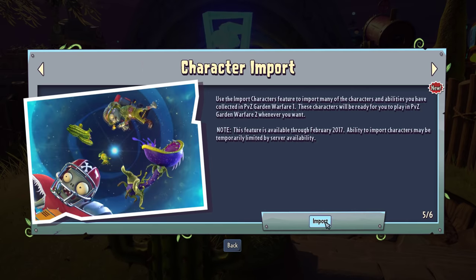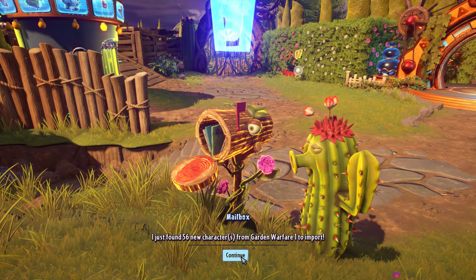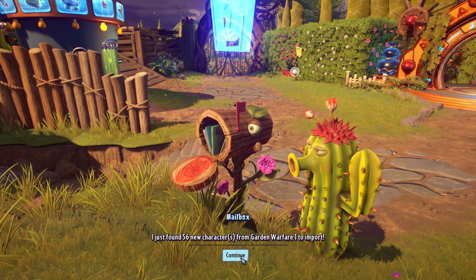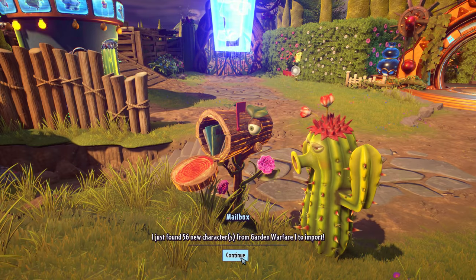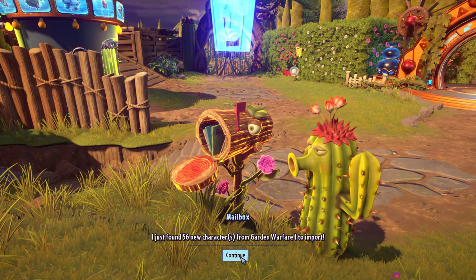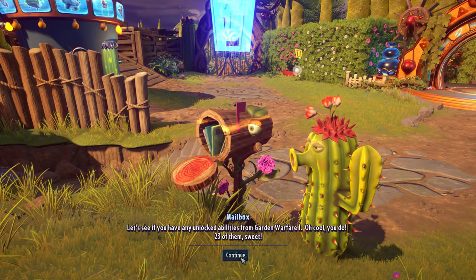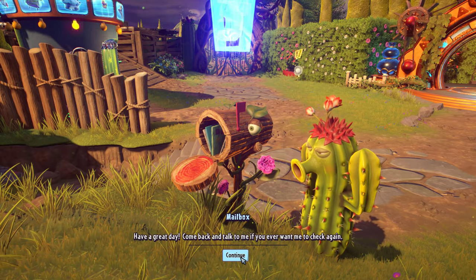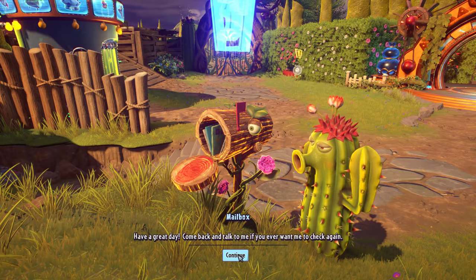All right, let's import our characters. I got mail — I found 56 new characters from Garden Warfare 1 to import. 56 divided by eight classes is seven, so we get seven variants from each side. This excludes the normal variants, so in total we have 64 characters from Garden Warfare 1. Oh cool, you already have 23 of them. Looks like we don't have to waste sticker packs on those.